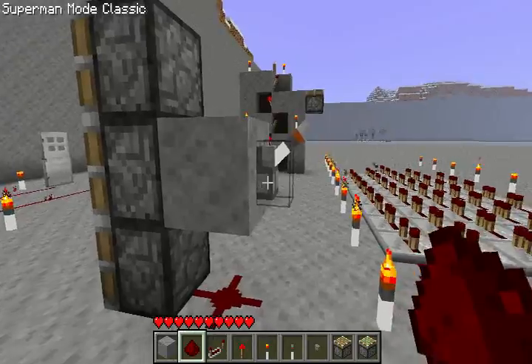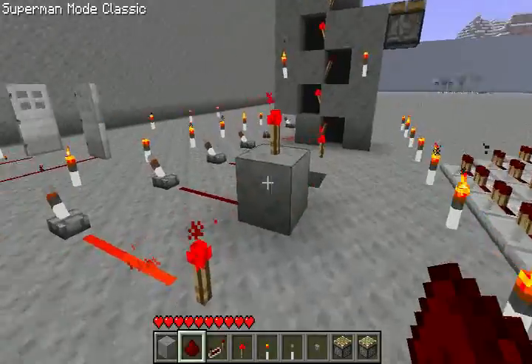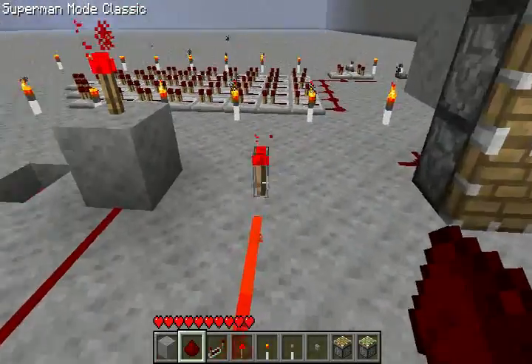So that's being strongly powered. Pistons don't transfer power — I forgot about that. So the next thing is how to turn off Redstone torches.